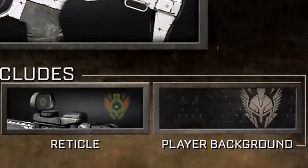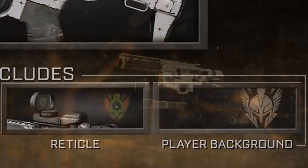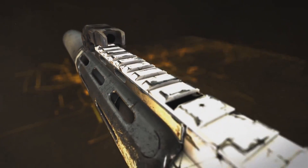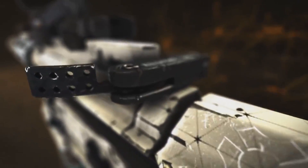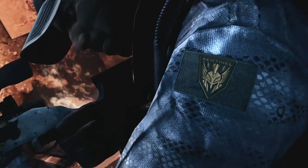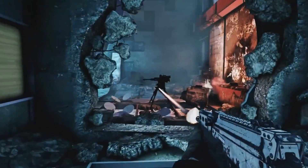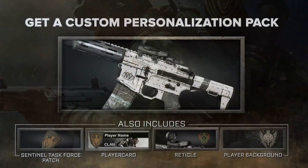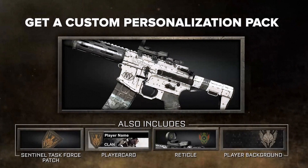I'm definitely going to be pre-ordering this game really soon, but I kind of want to hold off a little bit because I know GameStop likes to do other little bonuses — like they did for Call of Duty Ghosts where you get the ghost mask but also a poster. I want to wait and see if we get a poster. But if you guys want to get this camouflage, it does come out on May 13th — that's when it will be available in-game.